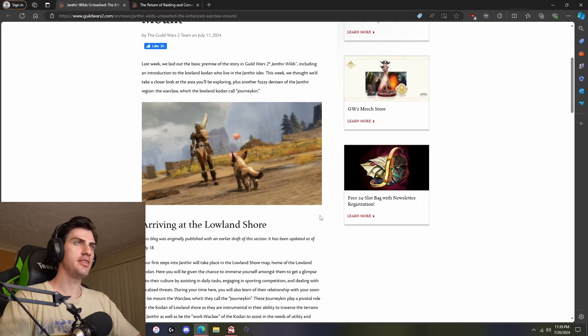So last week they laid out the basic premise of the story in Guild Wars 2 Janthir Wilds, including an introduction to the Lowland Coden who live in the Janthir Isles. This week they're taking a closer look at the area you'll be exploring, plus another fuzzy denizen of the Janthir region — the War Claw, which the Lowland Coden call Journeykin. I much prefer the name Journeykin. That's a way cooler name than War Claw. War Claw is just too battle-ready, and it makes sense why that name was given because it was for PvP. But renaming it Journeykin — I'm going to try to call it that every time.